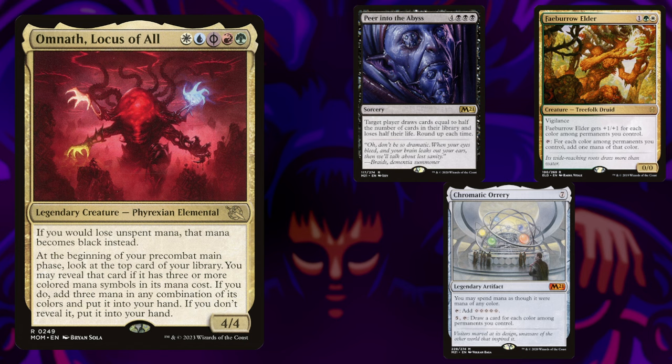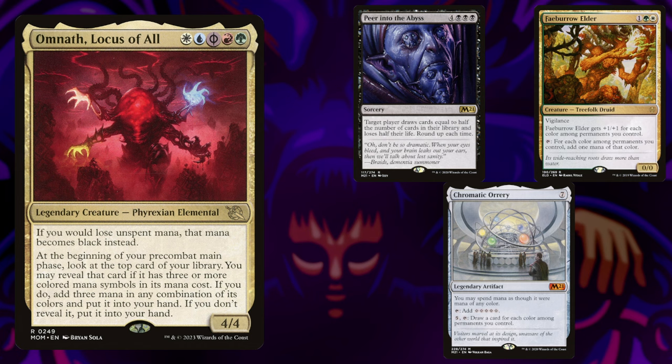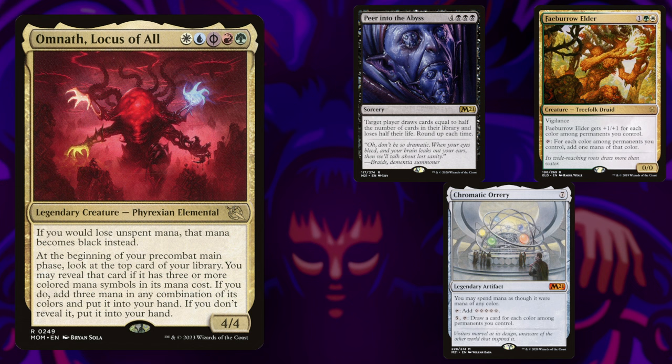In the third spot we have Jordan with Omnath, Locus of All. This is a 5-color ramp deck, letting you funnel unused mana into an early Peer into the Abyss. And worse comes to worse, it simply acts as an extra card to keep you in the game.